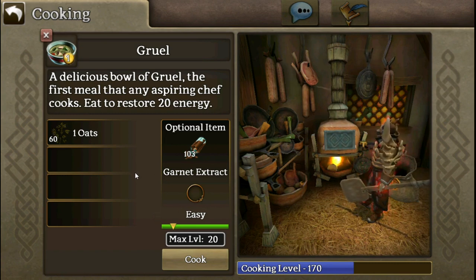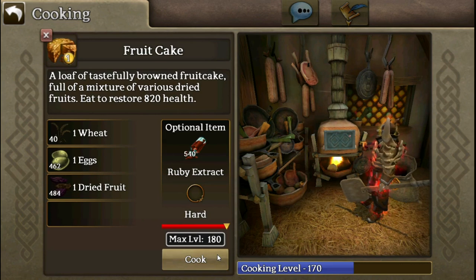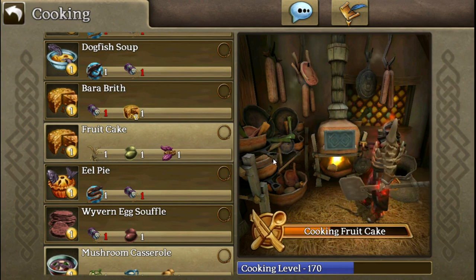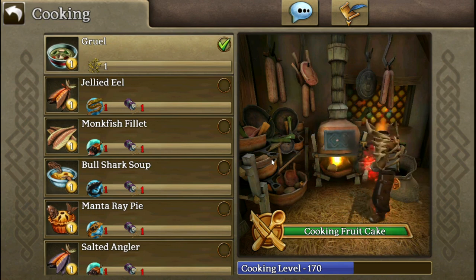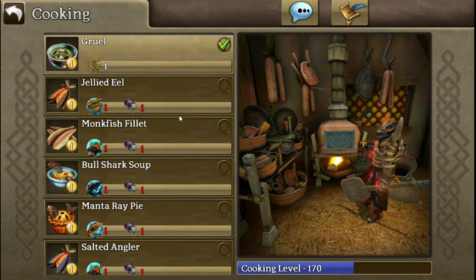Easy stuff has never burned for me — I don't think it's possible. But if you do something that's hard, there's a very good chance you'll burn it. And when an item burns, it's just worthless. Well, you can sell burnt food to a vendor for one gold, but optimally you don't want to do it because you don't get XP for it either.